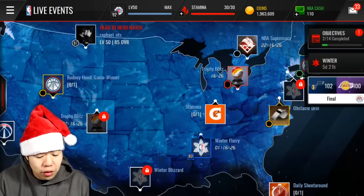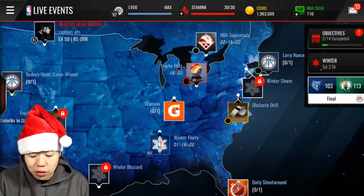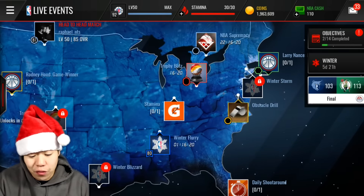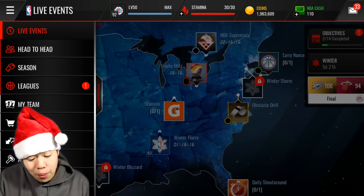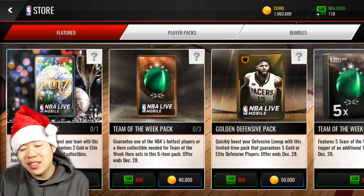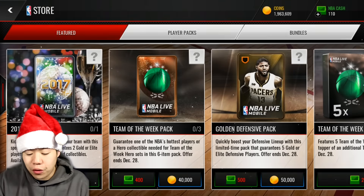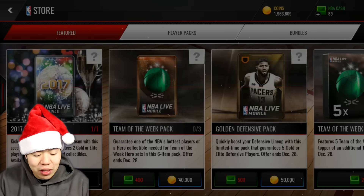So if you guys logged on today, there's a new event called the Stamina. You guys can do a bunch of events like the LeBron Super Mercy, and then you can get a stamina refill, which is super duper dope for all you guys who haven't done the LeBron yet. But there's a new pack in the store — it's called the 2017 Starter Pack. I will be opening it for you guys just to see what's in it.